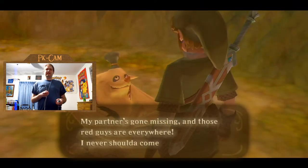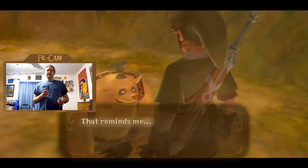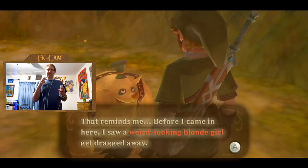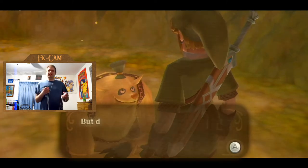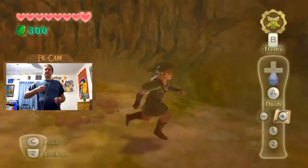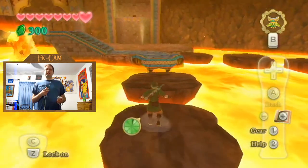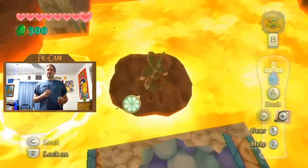My partner's gone missing and those red guys are everywhere. I never should have come here. The NPC says before I came in here, he saw a weird looking blonde girl get dragged away - could it be? We're playing Zelda, but don't even dream about going to the rescue - those baddies are everywhere. Well, it's kind of my job here - I'm a destined hero type dude, so I kind of have to save the day and all sorts of things like that.